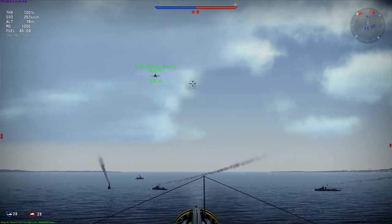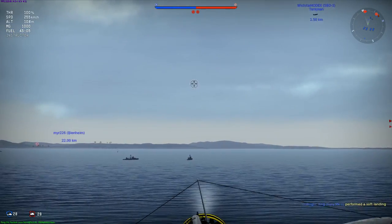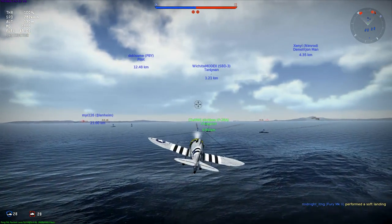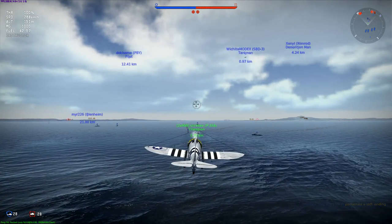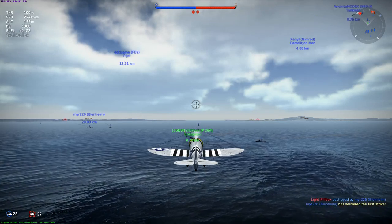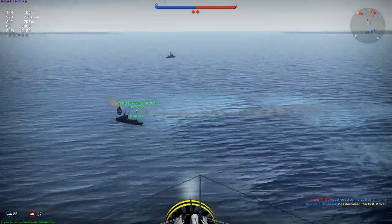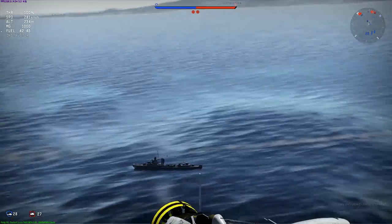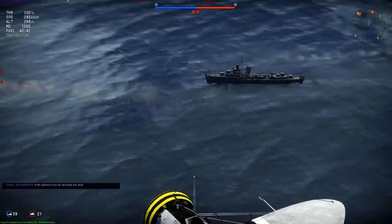Are there any cruisers here? Yeah, they're going to the left, but those are all DDs. Are they all DDs? Yeah. What kind of DDs are these? I'm all in the warships. These Fletchers? They look like Fletcher classes — they have five gun arrangements and two torpedoes in the middle. Yeah, these are Fletchers.